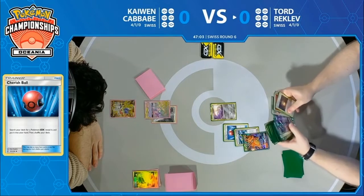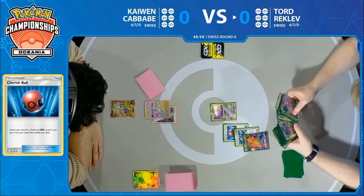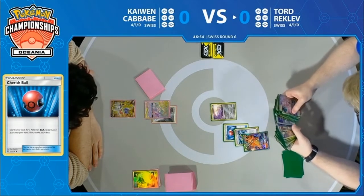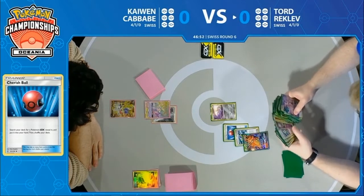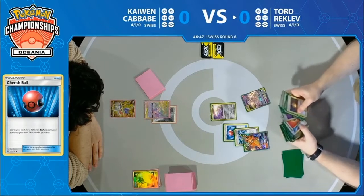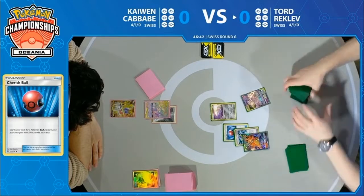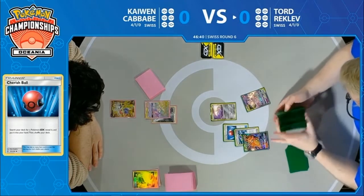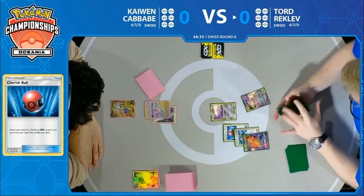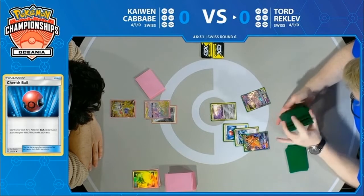He is now starting to sculpt out his first couple of turns of the game. We're going to want to see a Mewtwo and Mew in play as soon as possible — just lots of different attacks available to Mewtwo and Mew, but you have to get yourself there. You can't just assume that Perfection is going to be available at all times. You need to have multiple attacks for Perfection so you can use the best possible attack on the right turn. Tord does find that Mewtwo for himself.